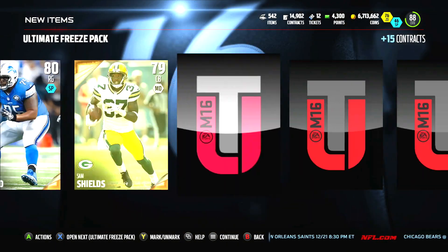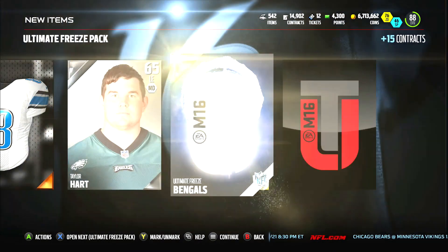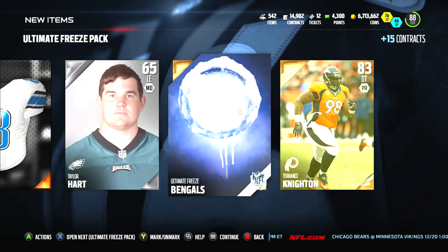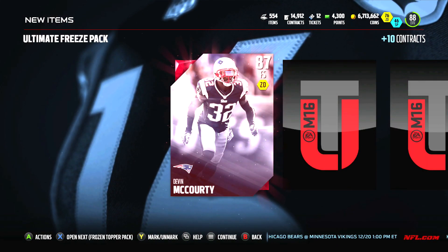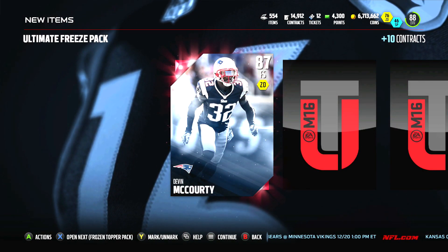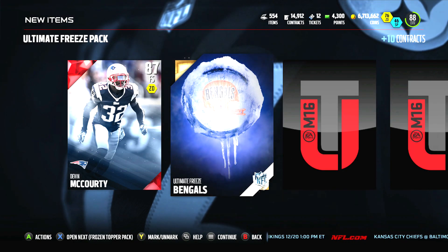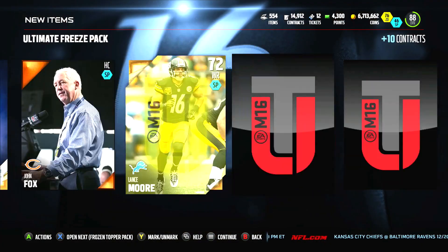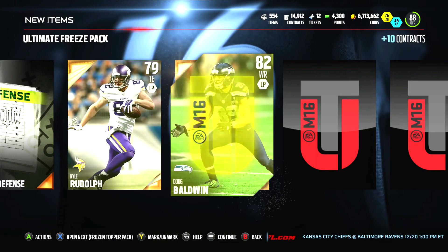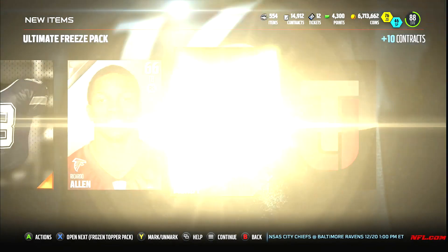Even those out-of-position cards are going for a lot right now because people are trying to scoop them up and put them into the Bo Jackson set. Got the other right tackles so we could finish that set or we could sell those cards. Another Bronco, another Bengals. These little badges — the frozen balls — I thought I had some. Devin McCourty, free safety, 87 overall. Next is the topper — we get a Bengals there. Doug Baldwin also got a 91 overall card, but he's been playing pretty well.